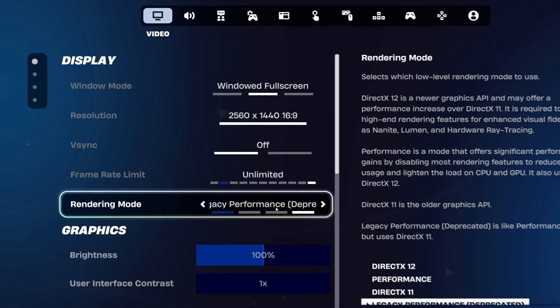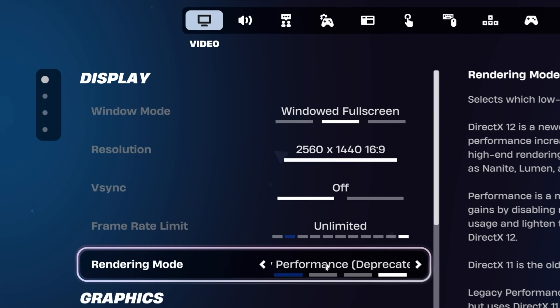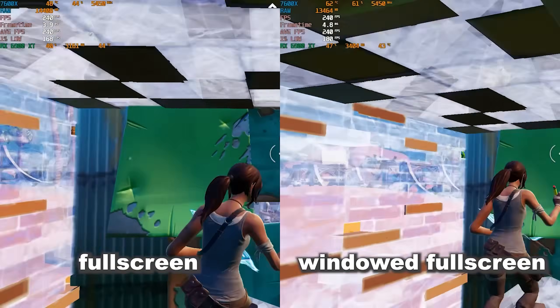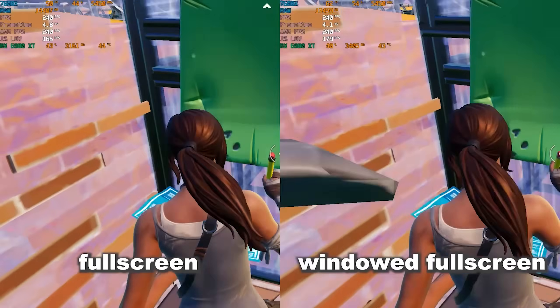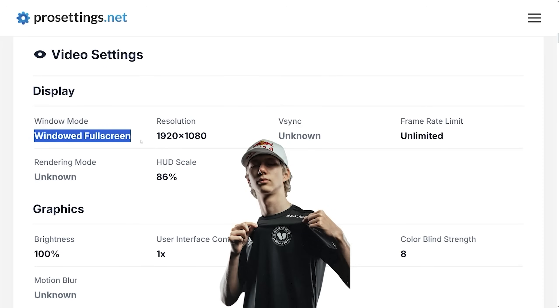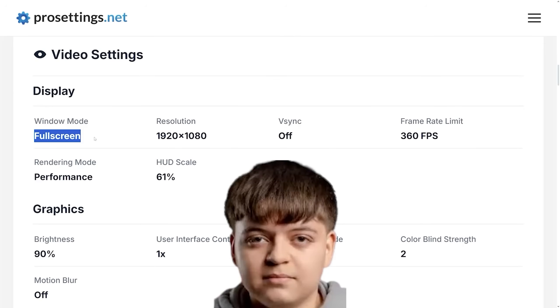Now let's go through every other setting in the display settings from top to bottom, starting with Window Mode. Out of the three options, Full Screen and Windowed Full Screen are both viable — they each have their own benefits, and even pro players are split on this, so I'd recommend testing both out to see what runs better on your system.